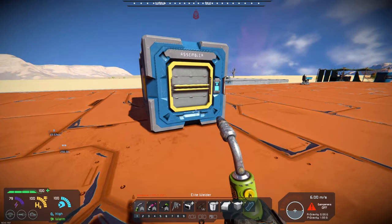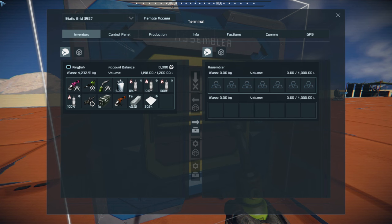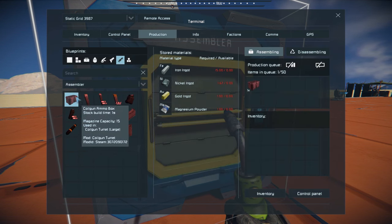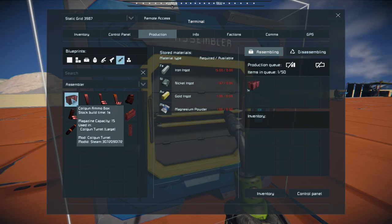So if we go over to the assembler and bring it up — we go over to production and you'll find it right here. I'm in survival so I can't build one, but it's got a 15 capacity, so it actually has 15 shots in each coil box.